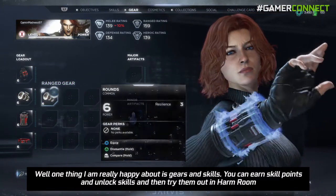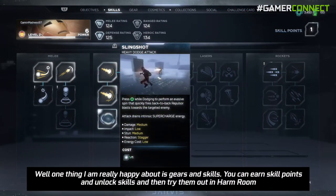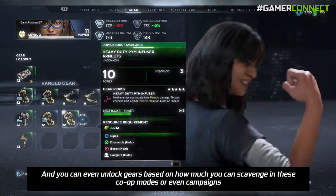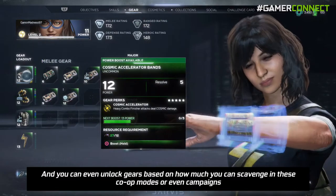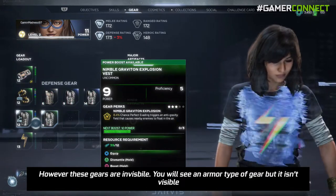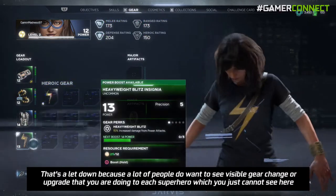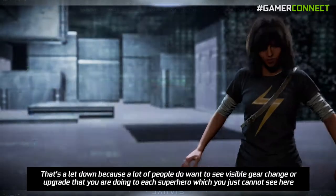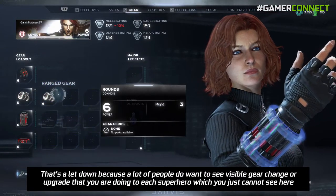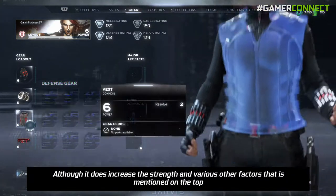One thing I'm really happy about is gears and skills. You can earn skill points, unlock skills, and try them out in Harm Rooms, and you can unlock gear based on how much you scavenge in co-op modes or campaigns. However, the gear is invisible — you'll see an armor-type gear listed, but it isn't visually shown on the character. That's a letdown because a lot of people want to see visible gear changes or upgrades to each superhero, which you just cannot see here, even though it does increase strength and various other stats.